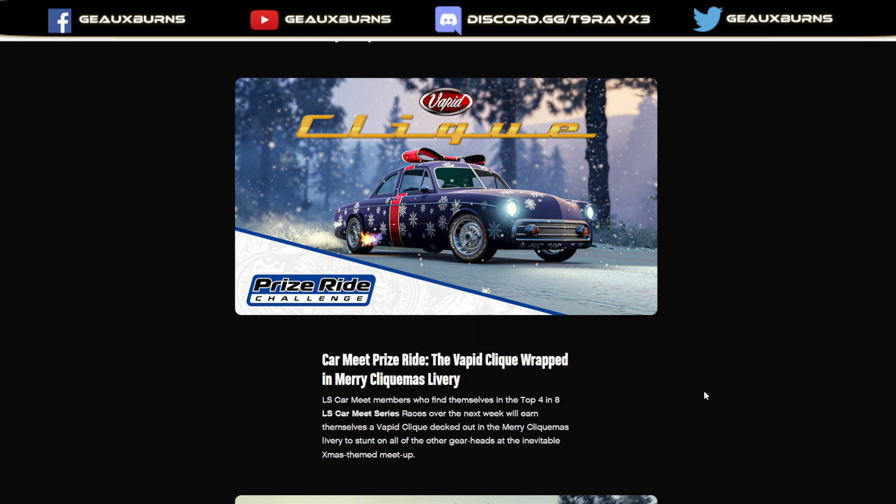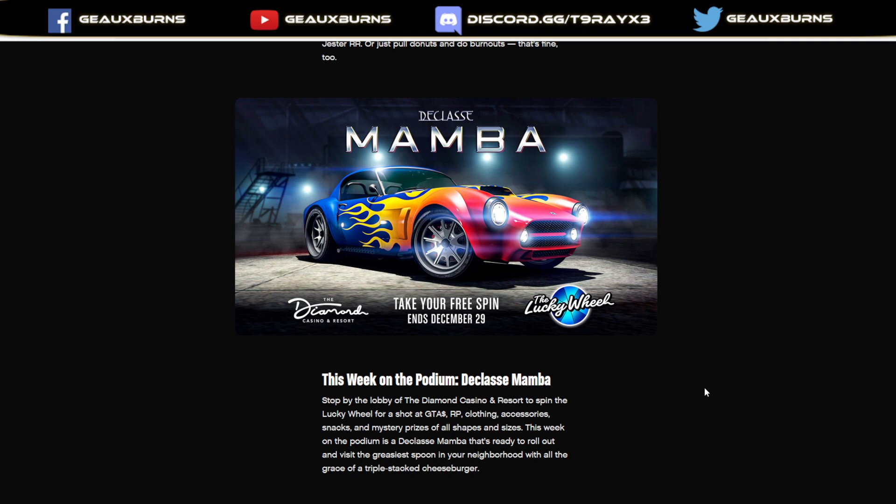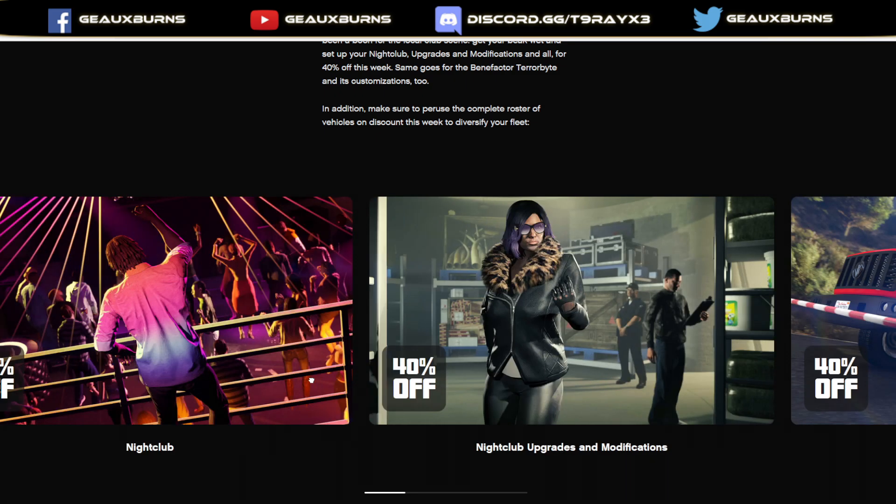The prize ride at the LS Car Meet this week is the Clique — interestingly, I thought the Clique wasn't a Tuner, but it's there regardless, maybe just because it's the holiday season. You can win it by placing top four in a Car Meet Series. Test track vehicles at the LS Car Meet this week: Comet S2, ZR 350, Dinka Jester RR. The Spin to Win vehicle at the Diamond Casino is the Mamba. You could also win cash, chips, RP, clothing, or mystery prizes.